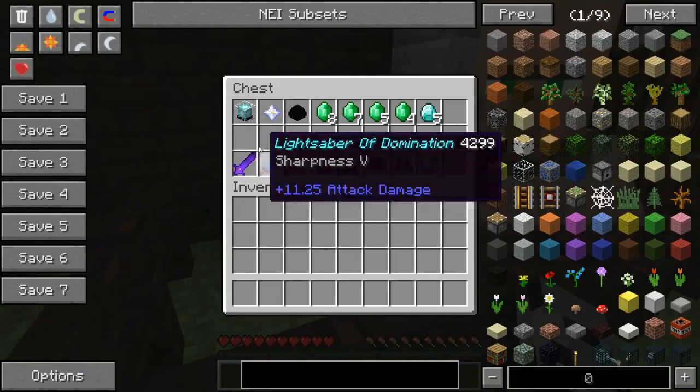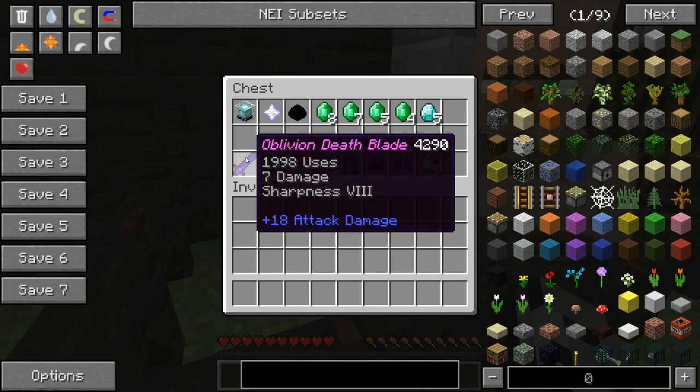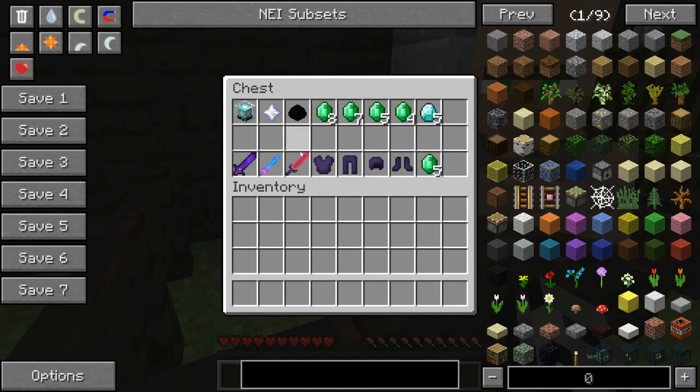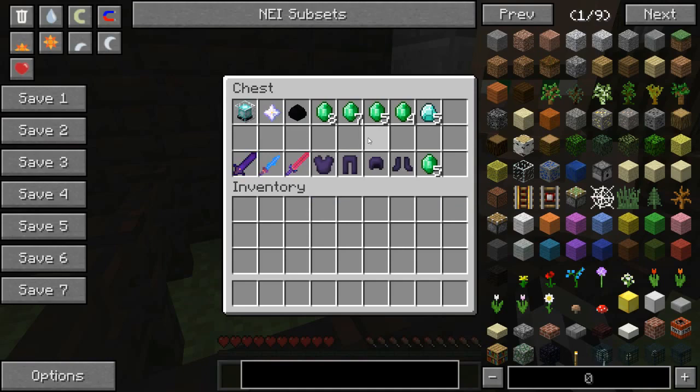Today we've got a beacon, which cannot come from a well — if we were to take it from a well we'd go to jail, because it's now a law. Chuck Norris would actually come to your house. We have the Oblivion Death Blade that does 18 attack damage, and for the Nether Star we get the Lightsaber of Domination at 11 attack damage.